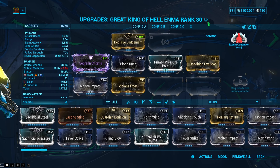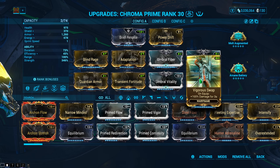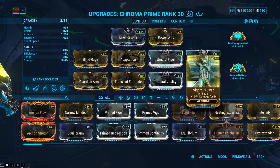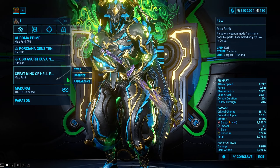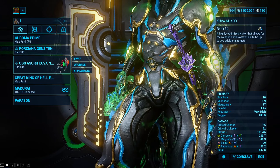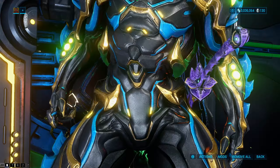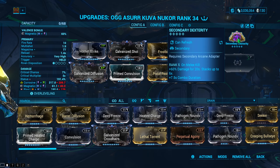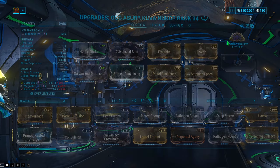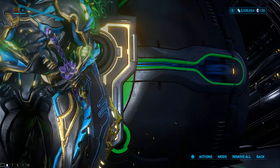I will be on Chroma Prime because Chroma Prime paired with Zaws is absolutely crazy. He has two multiplicative damage buffs for Zaws: one being Toxin Elemental Ward and the other being Fury from Vex Armor. Condition Overload is also a multiplicative damage buff, and on top of all of that we also have Vigorous Swap — so that's four multiplicative damage buffs for this build. Four multiplicative damage buffs on any weapon is going to make them even stronger, especially on Exodia Contagion Zaw.